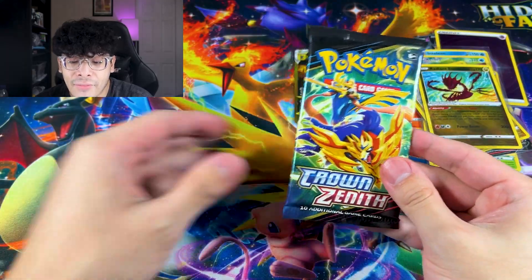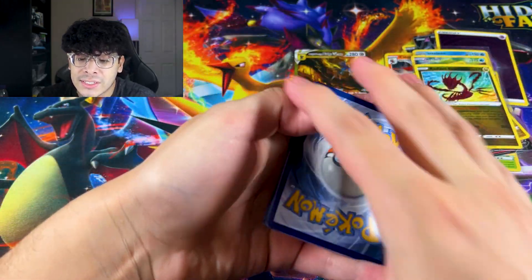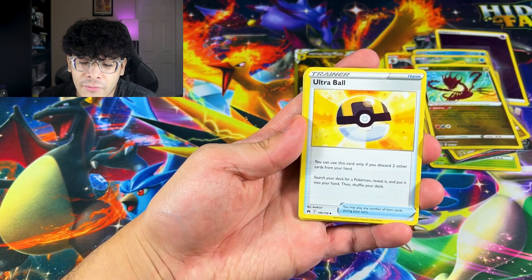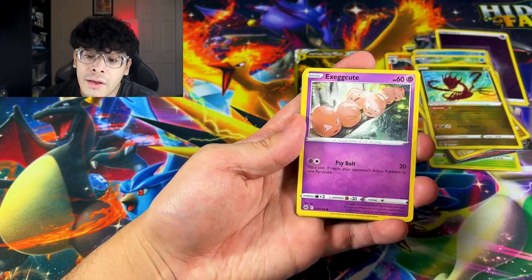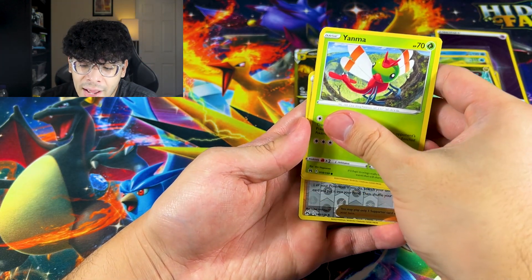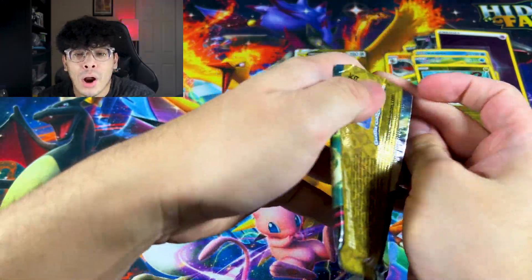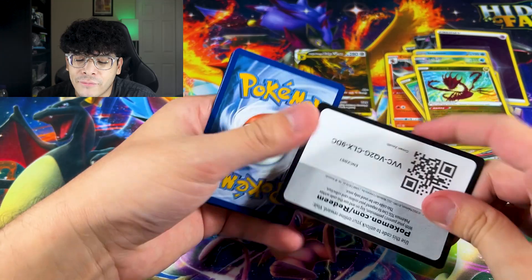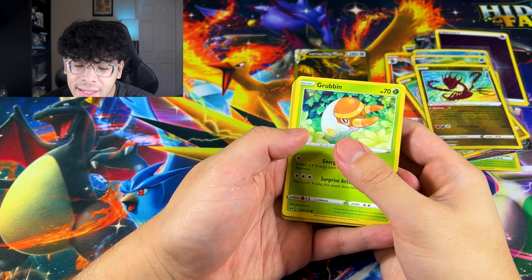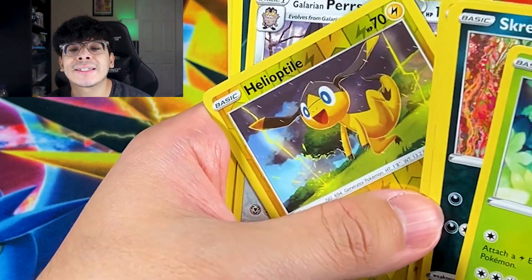It's getting rough — we got two packs left to get the Mewtwo or that full art trainer. Should we do the pack trick for these last two? Let's do it. Pack trick — let's see if it makes a difference. If we don't get anything in this pack, we're not doing a pack trick for the last one. We got an Emolga and a Yanma — shouts out to Yanma. The pack trick is no more, it does not give you the heat. Final pack of Destiny — that's not good.